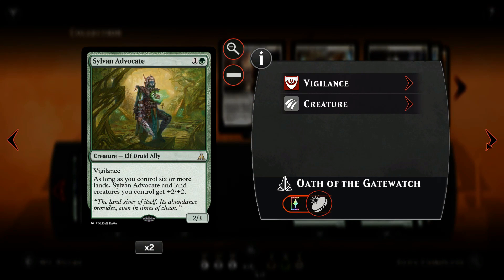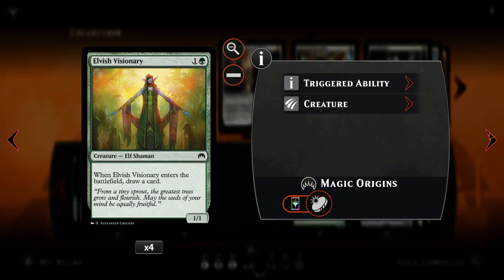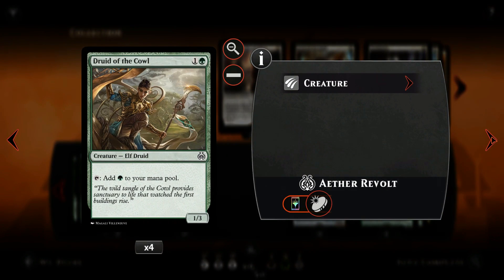Sylvan Advocate is one of the most efficient elves for its mana cost, with a 2/3 Vigilance body and an upside of becoming a 4/5 when you get 6 lands. Dwyneth's Elite provides us with 2 elves for a total of 3 power — definitely want to play as many of those as we can. Elvish Visionary provides additional card draw, making it a good play no matter what the turn. Druid of the Cowl is a mana elf allowing us to play more elves faster, as well as accelerating towards our ultimate elf buffer.